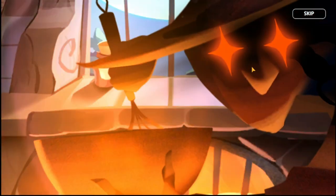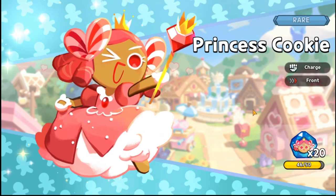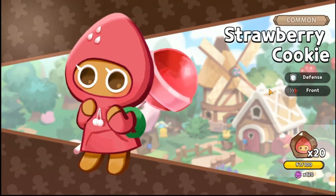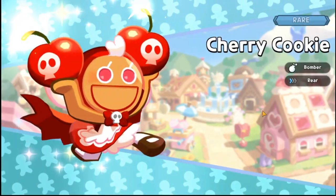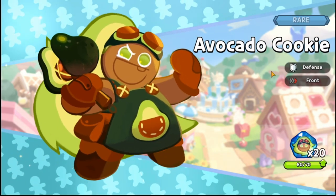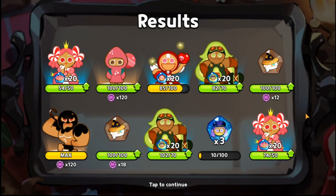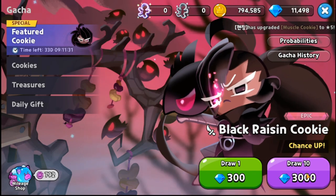Hopefully I could get Black Raisin Cookie here — again none, let's skip this one. I hope to get shards for Black Raisin Cookie here; at least shards would do so I could slowly but surely get her. Avocado again, a bunch of rare cookies, no epics. No good shards for this one either. Moving on to the third 10-draw.